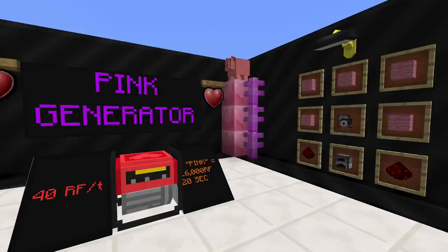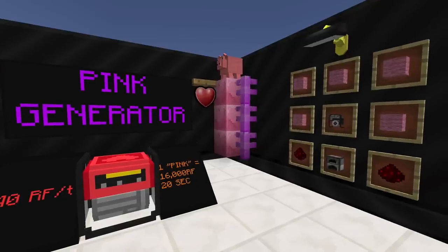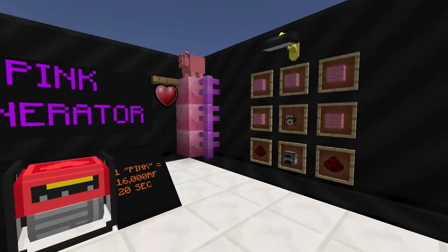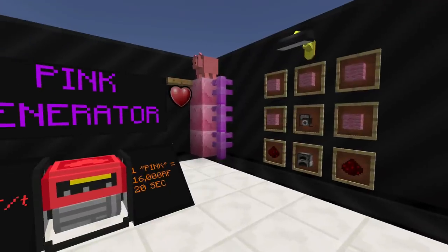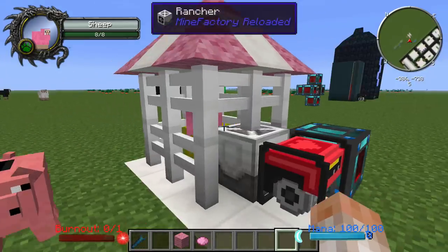The next generator we have is the Pink Generator, and it will use anything that uses pink in its recipe — some kind of pink wool or pink dye — to generate 40 Redstone Flux per tick. It will make 16,000 Redstone Flux for one piece of whatever type of pink object you have. There's the recipe on the right.